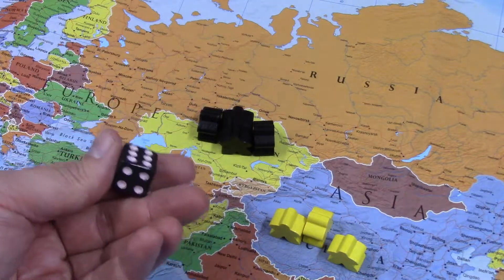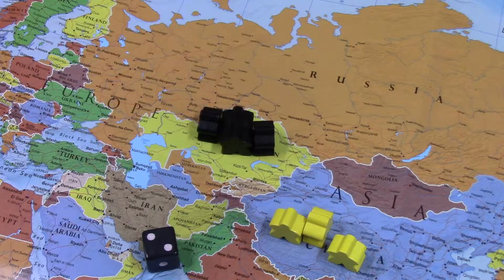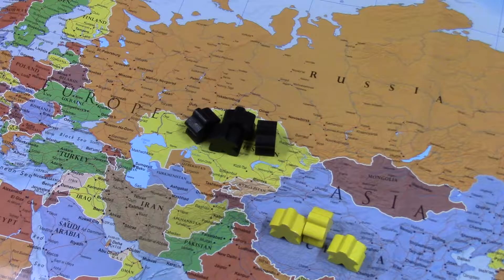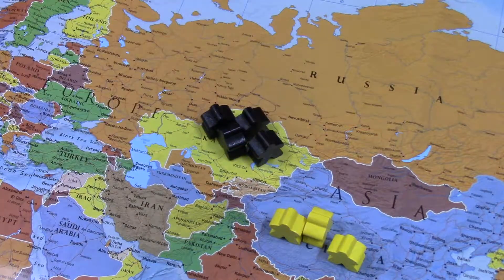We'll talk about battling rules in another video. But if I roll a 1, 2, or a 3 on the die, I have to fight because they're not friendly. If I roll a 4, 5, or 6, they're just going to allow me to bring my units in. And to move from one country to an adjacent country is just $1 million.